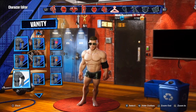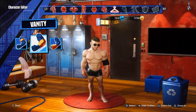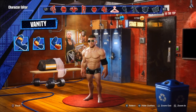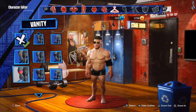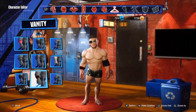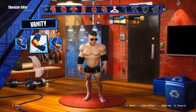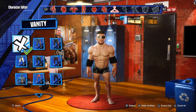Moving on to the rest of the attire — upper body. We're going to throw elbow pads on both arms. For some reason on the right arm you can't duplicate the elbow pad like on the left arm; it just hangs a little bit lower. Not sure why, but that's just the way it is.